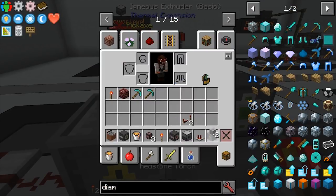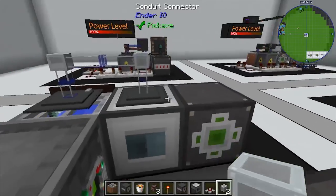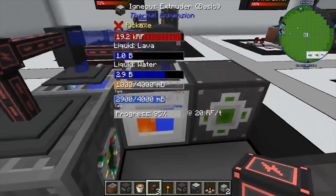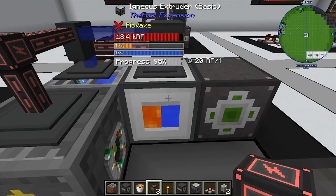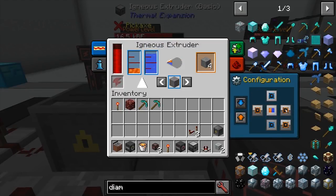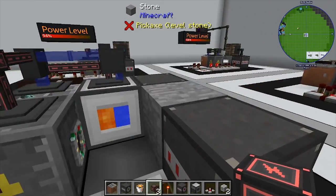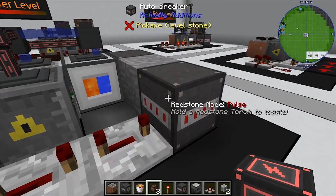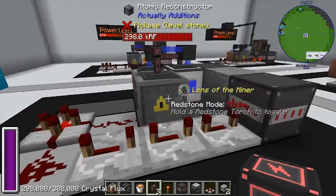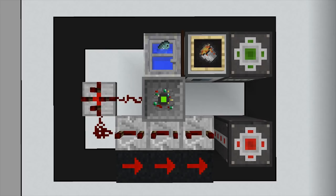Now we need to attach fluid and power. I'll take the fluid from the sink and bring it into the extruder. Power needs to reach both the atomic reconstructor and the igneous extruder — the extruder only uses 20 RF per tick, which is basically nothing. Set auto output to enabled, the stone drops down, pulses the auto breaker, and then you need some sort of inventory for items to collect into. Super simple, not complicated.